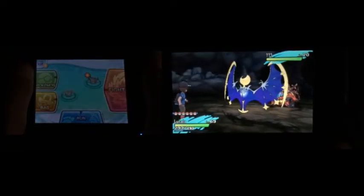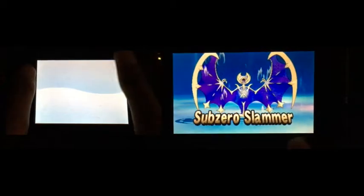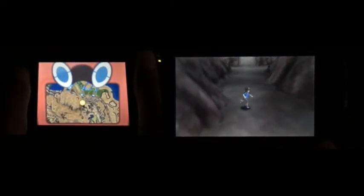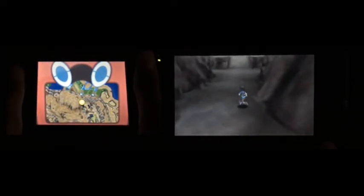Let's use Z Power — Sub-Zero Slammer — to take down a little more HP. Let's go and unleash the power of the Z Move on Lunala, officially using Sub-Zero Slammer! Releasing this ice blaster — how much is it going to do? Not good. We're not going to use Z Power. I know Lunala is a legendary Pokémon so let's just try again. He's not here anymore — let's go find him again and go around in circles.